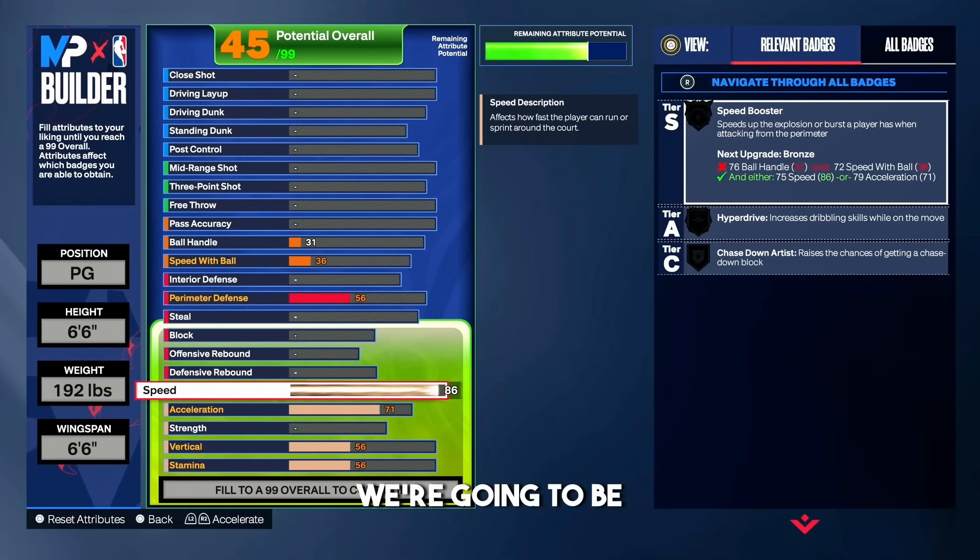For the speed on this build we're going with an 86 to get badges like gold speed booster, gold hyperdrive, etc. You'll see once we upgrade the ball handle and speed with ball as well. So go with an 86 speed.